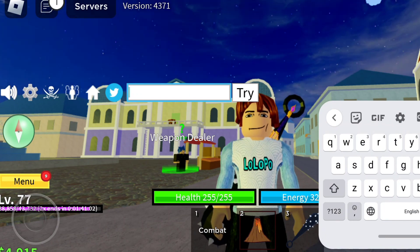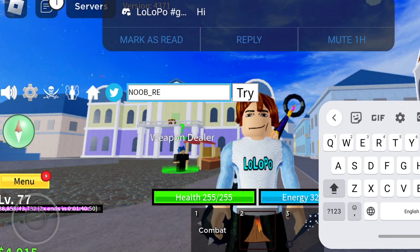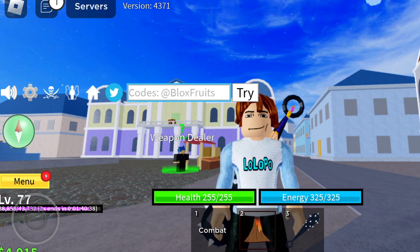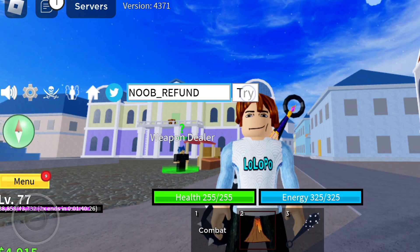The next stat reset code is NOOB_REFUND. Wait — it says invalid. Let me check again. It might be NOOB_UNDERSCORE_REFUND. No, that's still invalid. So this code no longer works; there's only one valid stat reset code right now.